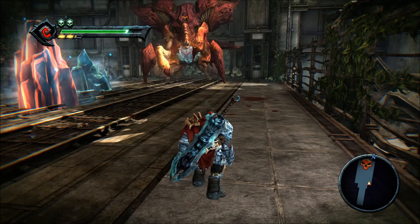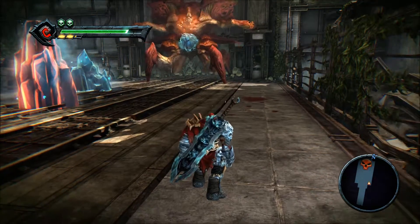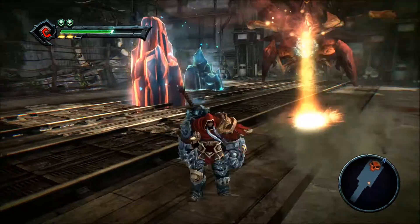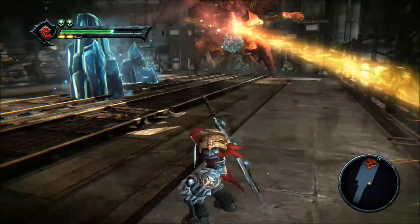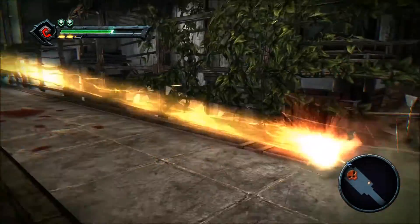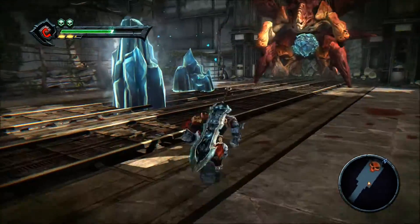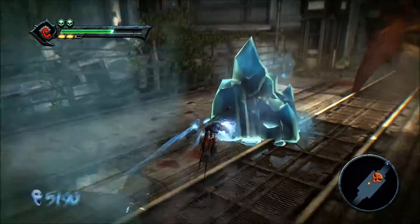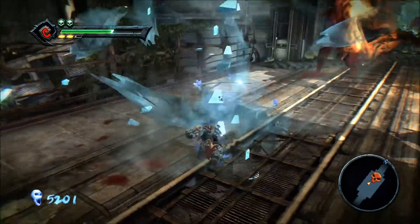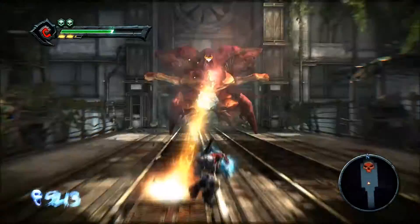You want to stay tight over here on the right and dodge as much as possible. Once you've got all the ice cleared, head back to the train cart.